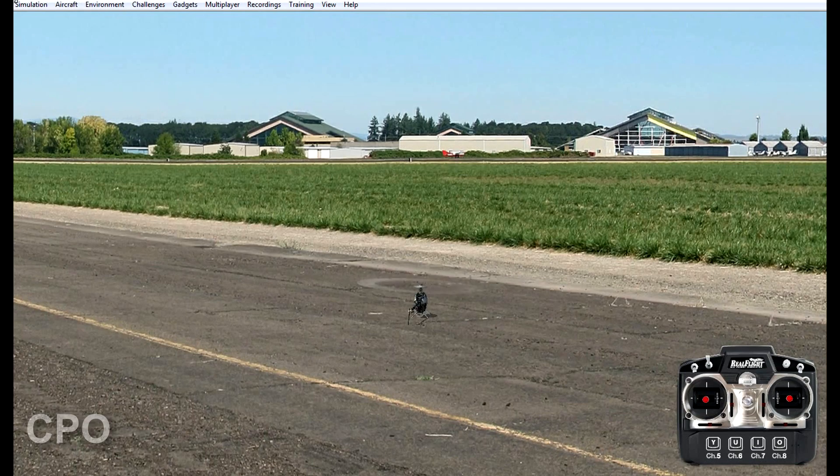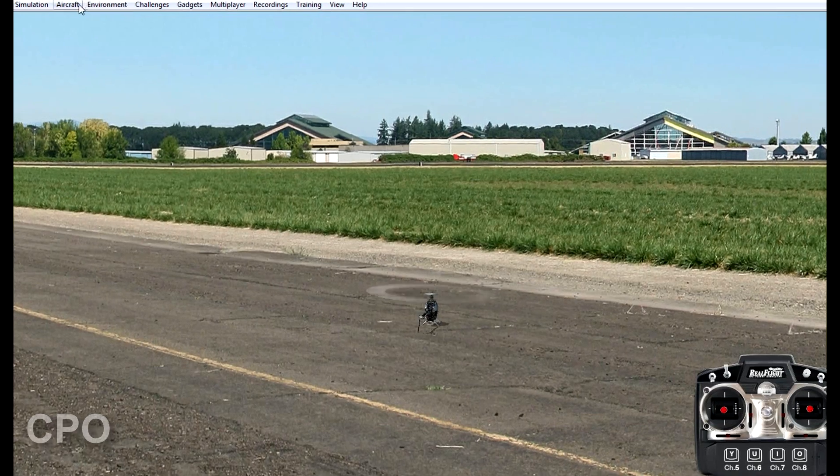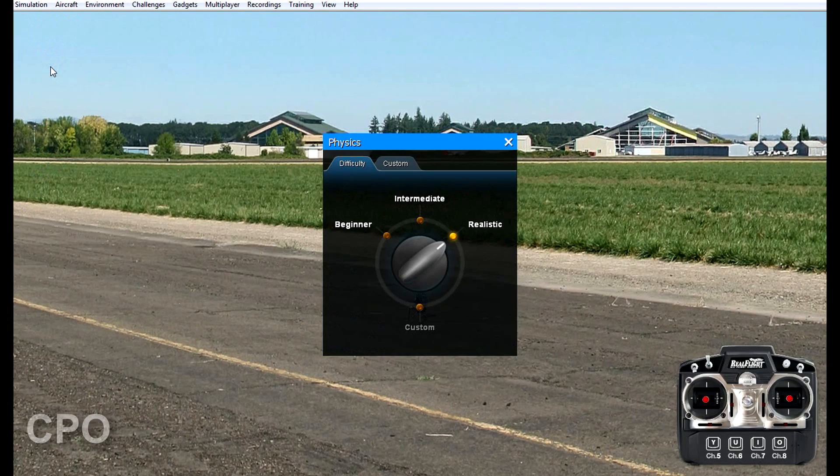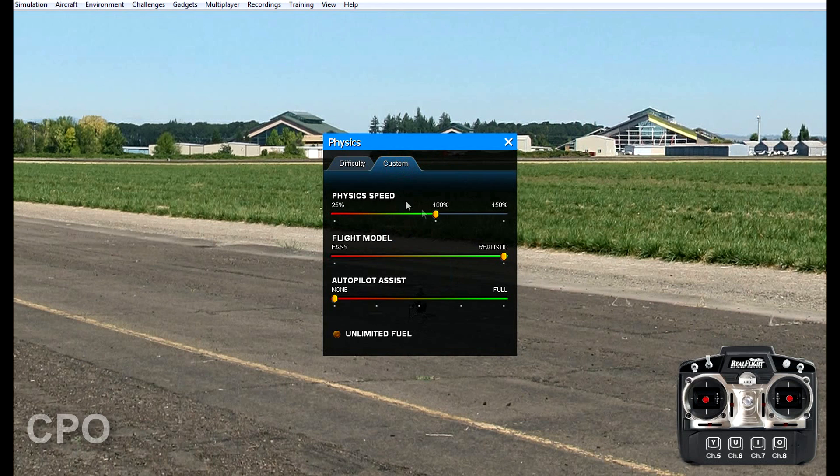One of the ways I can do this is by going into the menu here for physics and then taking a look at what options are available. As you can see here in realistic mode I have 100% physics speed.